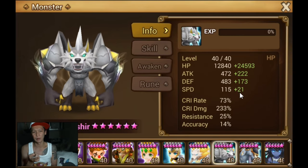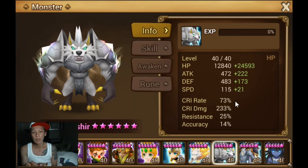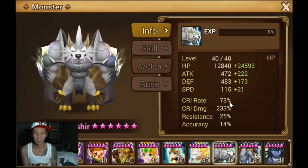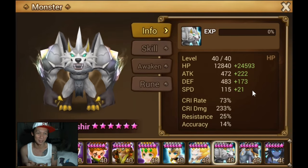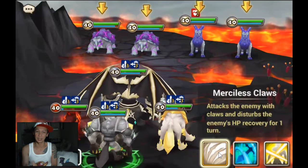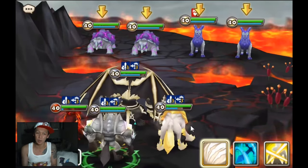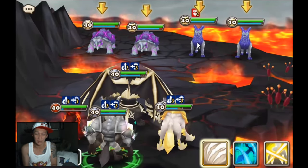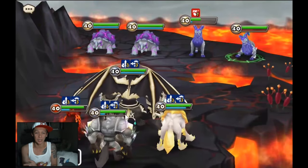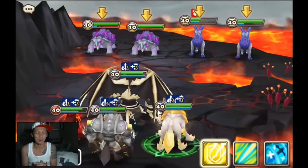He has 136 speed, which is okay. Let's test it out on the five-month volcano last boss. First we can test his default attack — it doesn't scale with HP so he's not gonna do much damage. And yeah, it does like 7k damage, which is really low. What matters is Massacre.